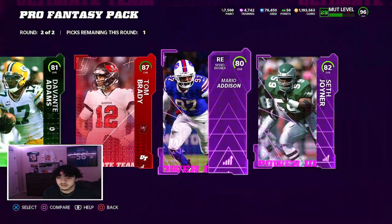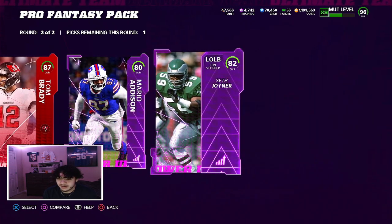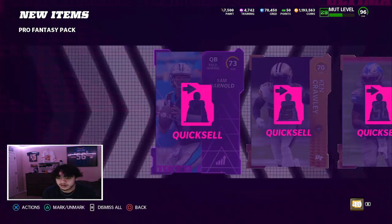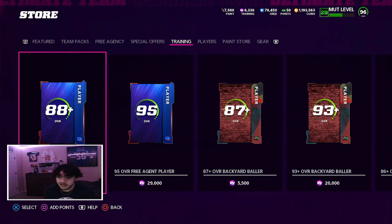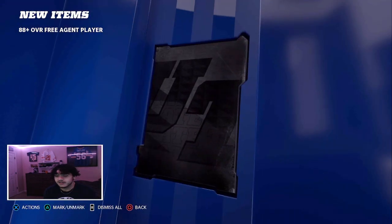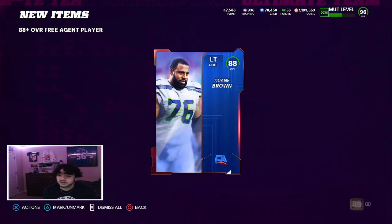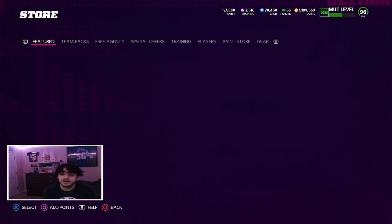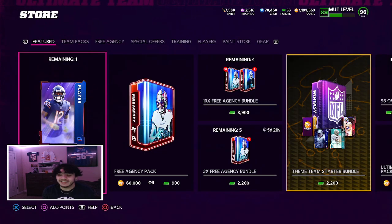Devontae right there - that could have been Randall. 87 Tom is not bad actually, but that could have been Randall. That hurts - I need that Randall. If I pull Randall I'm definitely getting Randall Cunningham, but I just don't know what to do. Opening 88-plus free agency pack: throw me 95 - no, 95 but 92 and 88. Something just keeps pulling this bum - no one wants you. Seahawks, I might want you, but that's the video.